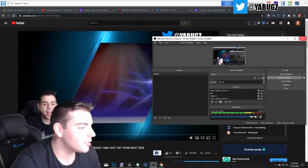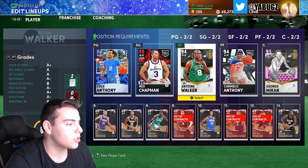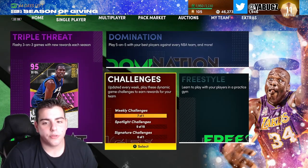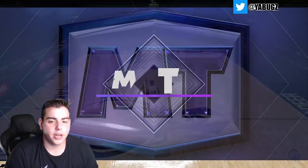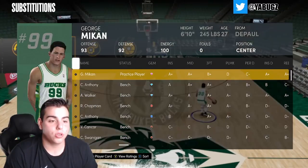Without further ado, we're gonna get into some gameplay. We're gonna hop into freestyle first, then after freestyle we'll hop into some TTO. Let's check it out — look how quick we loaded on next gen, it's just incredible. Here's George Mikan, and he's really bad by the way. Here we go — Antoine Walker.